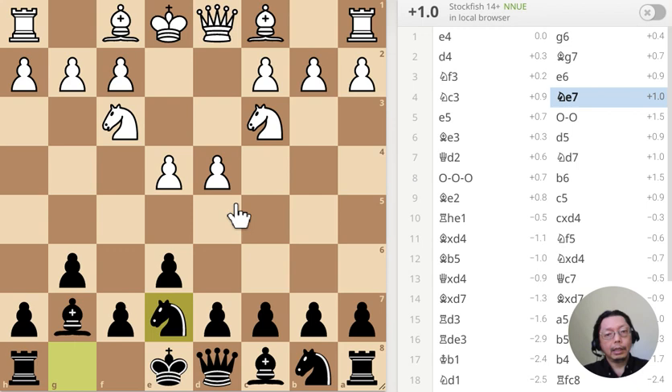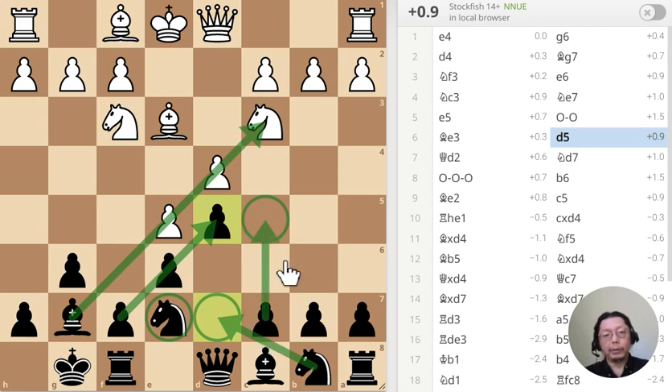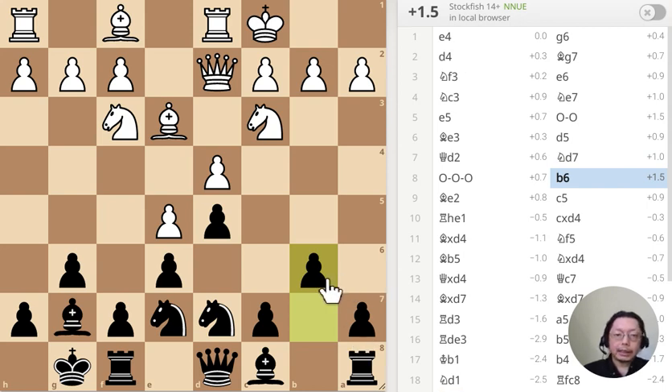Normally I would try to contest this square. I push the pawn — after all, the pawn is no longer there. This kind of structure is pretty typical. The knight will move over here and contest this square because the pawn will move over here. That's pretty standard opening play.